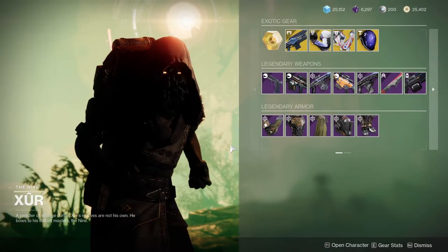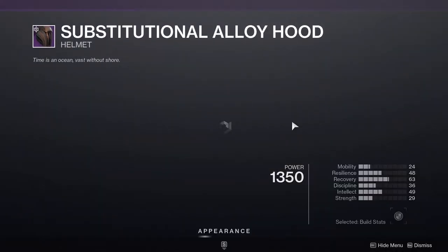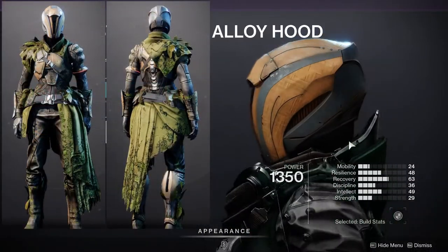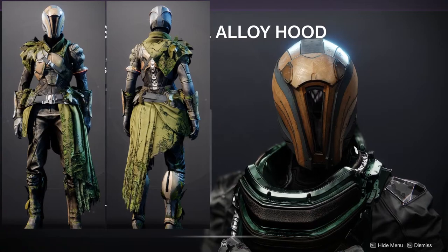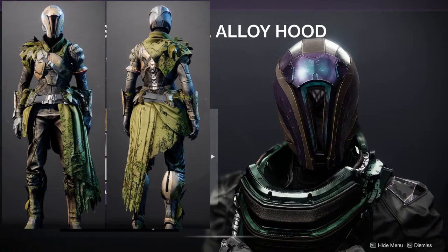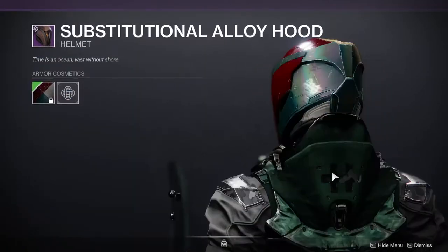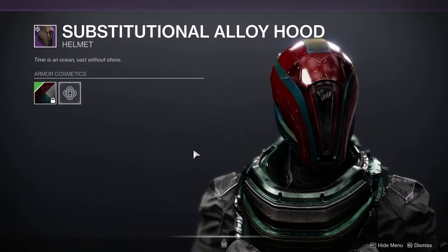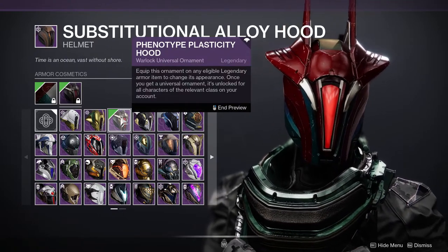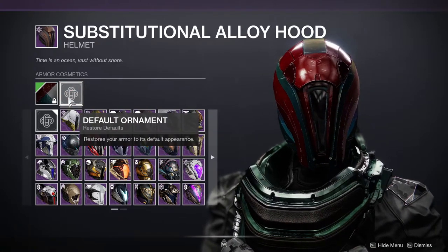Next up is the Warlocks. For the Warlocks, one of the best pieces from this whole armor set across Hunter, Titan, and Warlock — I think the Warlock got the best helmet. It is probably the coolest one in my opinion. You definitely should scoop at least this one up. If you're not thinking about getting any other piece, the Warlock definitely deserves the helmet. It looks so good. Even the ornament is not that far off from this look — basically just this piece up top is added. Other than that, you're basically getting the ornament.